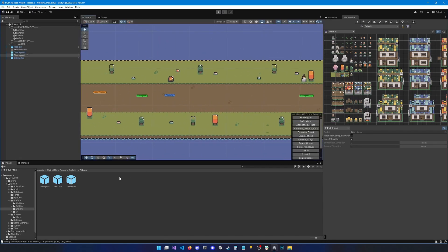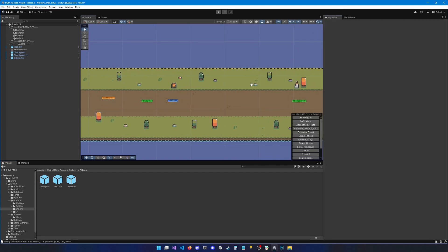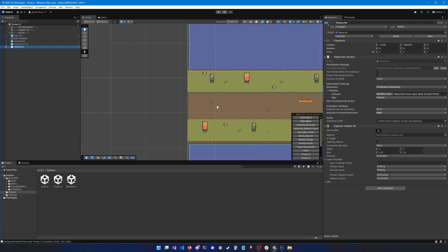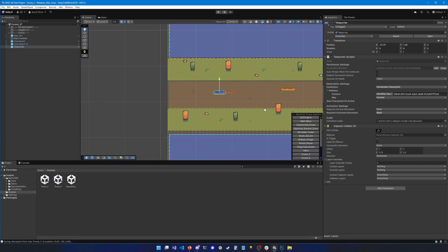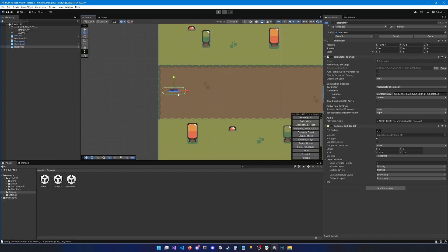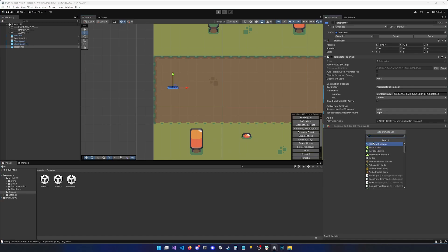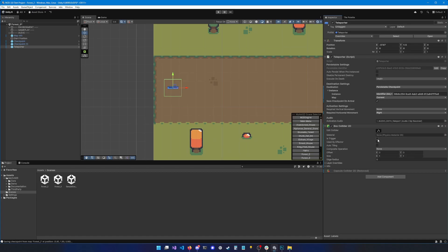You can see I'm close to the campfire, and now I'm close to the rock. Next, let's look at how to teleport from one map to another. We'll select our Forest 2 scene, duplicate it, and call it Forest 3. Once opened, I'll place a teleporter there — I'll take the teleporter we already created and move it. I need to adjust its collider; a capsule collider isn't ideal here, so I'll remove it and add a Box Collider 2D instead, making sure it's set to Is Trigger, then modify the bounds.